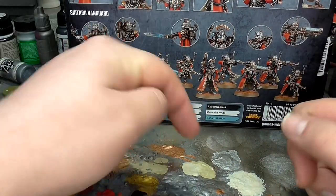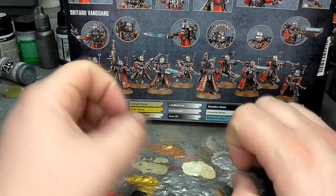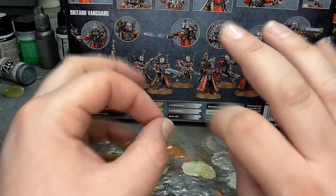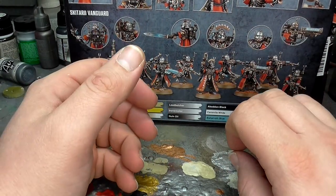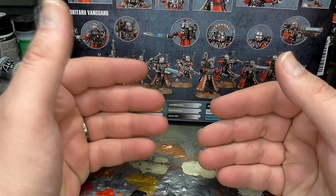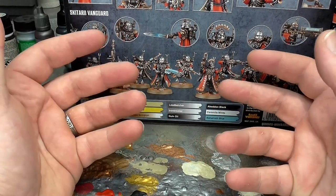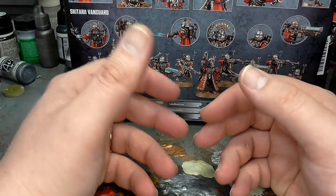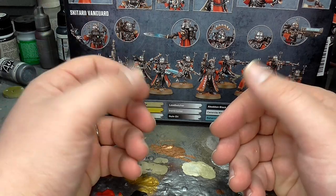Hello everybody and welcome back to another on the table video. So what have we got in store this time? Well I've been doing a little bit of experimenting and prototyping, because one of the things I'm not very fond of is the yee-haw steampunk cowboys for Adeptus Mechanicus. I really do not like the aesthetic — I don't care for the cowboy aesthetic. It's just not my thing.